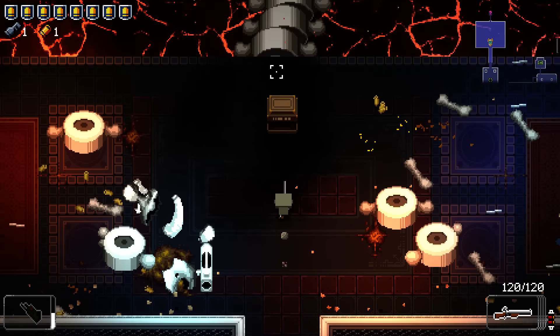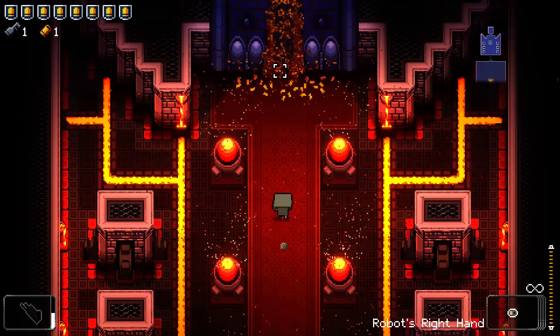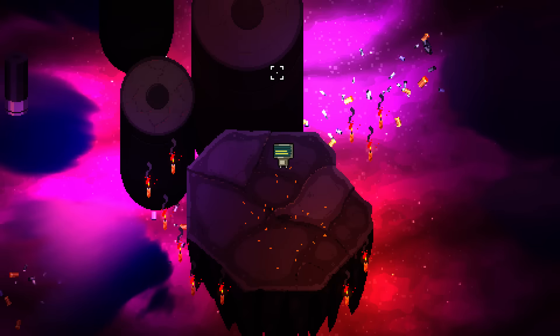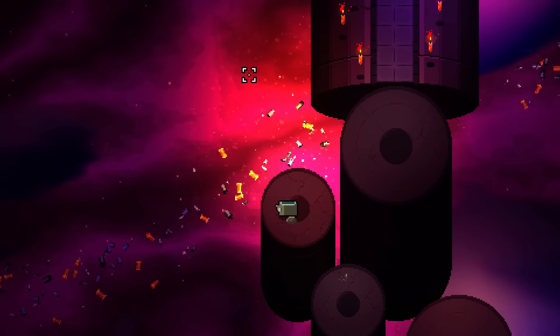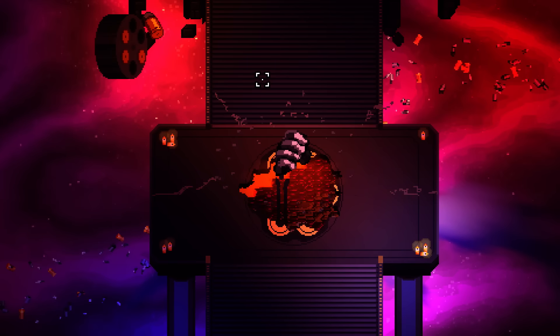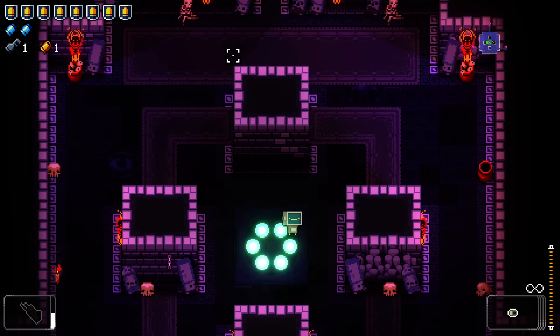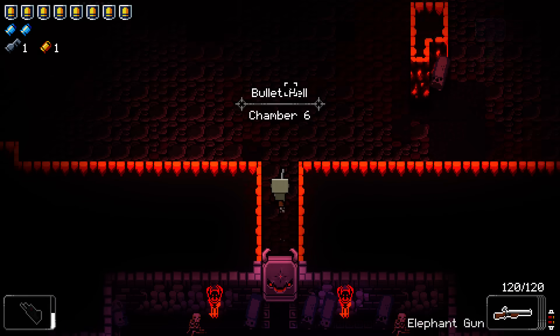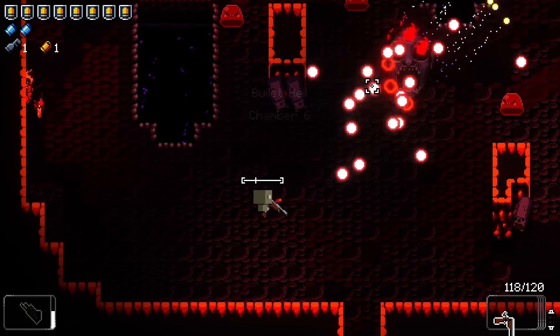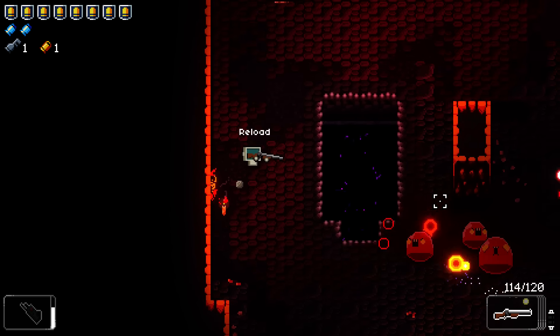We've got loads of health so we should be okay. If we find the boss quickly we'll be okay. Final floor! We've been here before, I've done it before - it's no biggie. We'll go up first. Give them a couple of tickles to let them charge up a little.